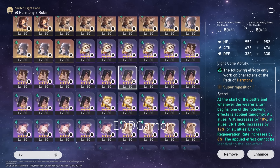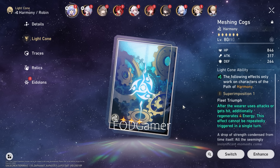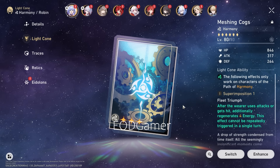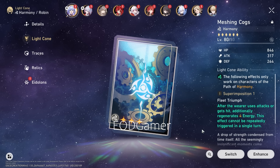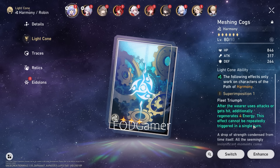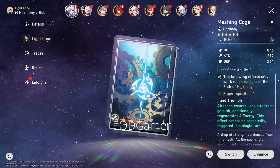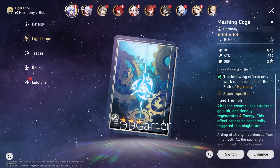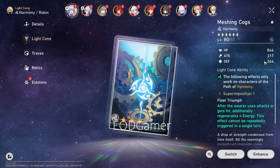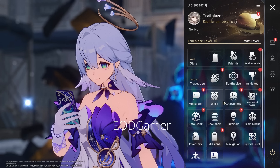Let's talk about cheaper alternatives. One option is Meshing Cogs, especially if you don't run many follow-up characters and lack energy. But I don't think you get too much value here because she is very slow and it can't proc repeatedly in a single turn. Also, the attack is very low at 317 with very low HP — your damage buffing will be mediocre and she'll be very squishy and vulnerable in that state. I don't really like it.